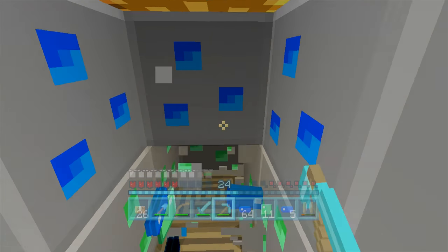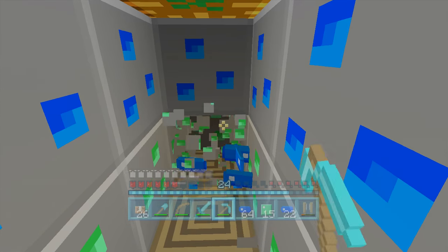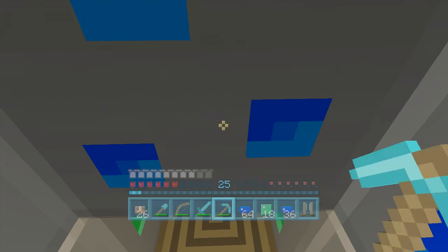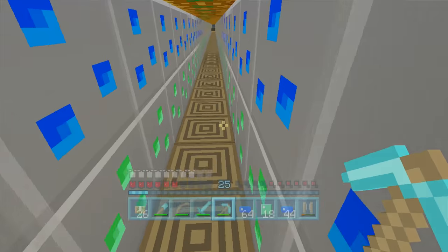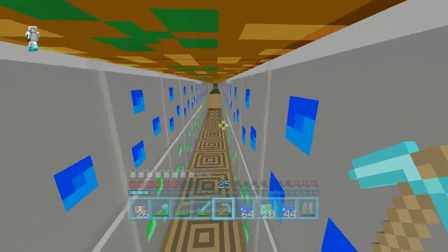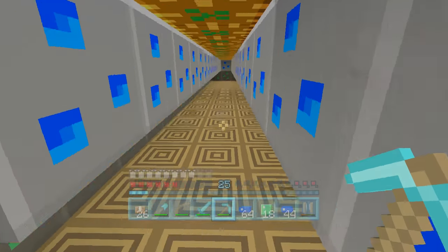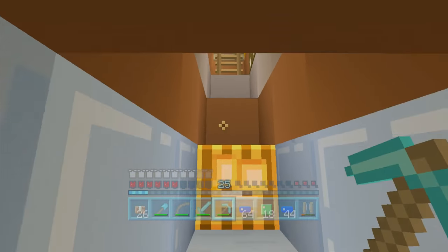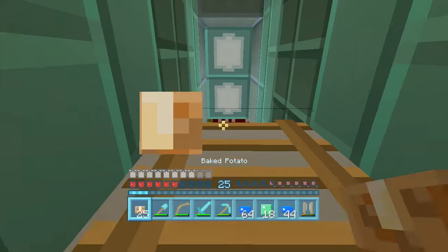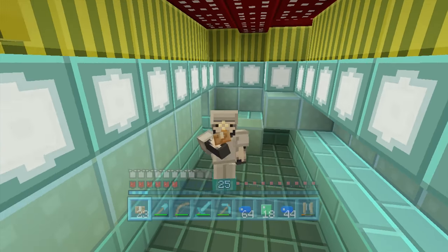We need nine emeralds per eye of ender - if we get 18 in total emeralds that'll be enough to keep us going. There's 18 emeralds! I'll trade them with my villager and get myself two more eyes of ender, which should be perfect. If you enjoyed this video please leave a like - it really shows support for the channel. Also subscribe if you're new here for daily Minecraft videos. Thanks so much for watching and hopefully I'll see you next time. Bye!